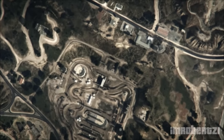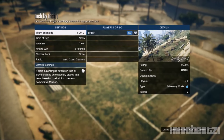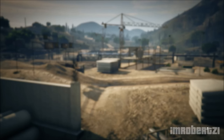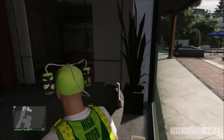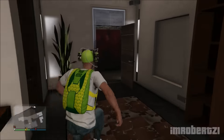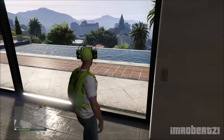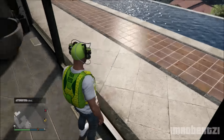Pull up your phone and accept any random job from Martin. If you do not have a job, call Martin and request one. Once the settings load up, back out of the job. Keep pushing forward on the left stick and keep pressing A to run forward while you're in the clouds. When your character loads online, you should be inside Franklin's house.